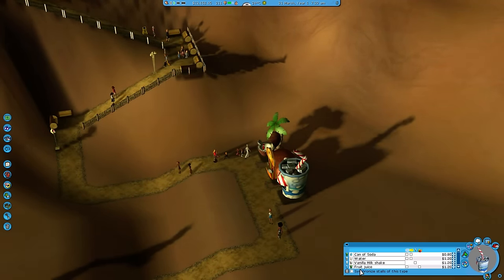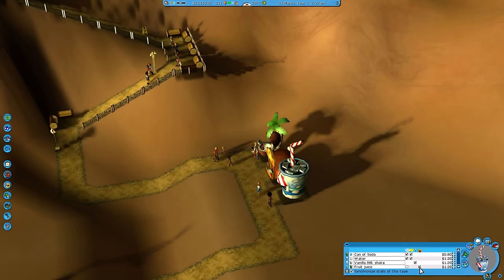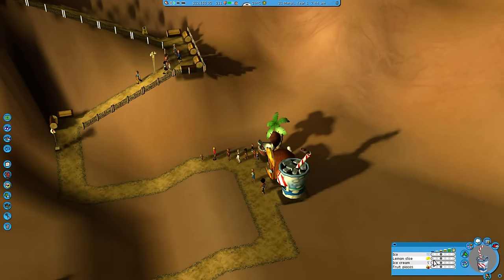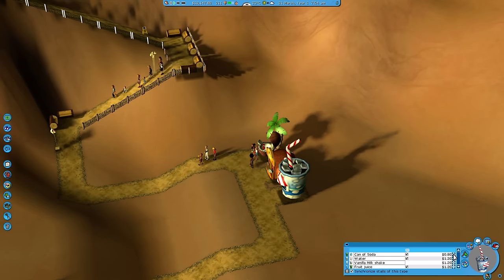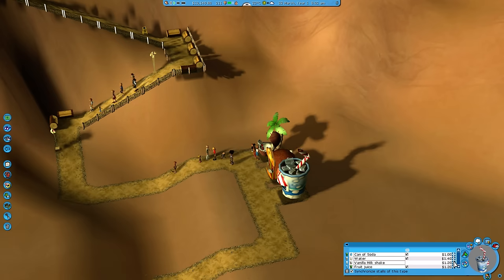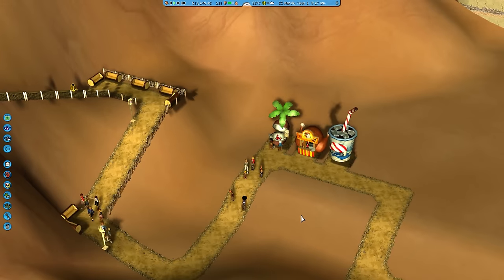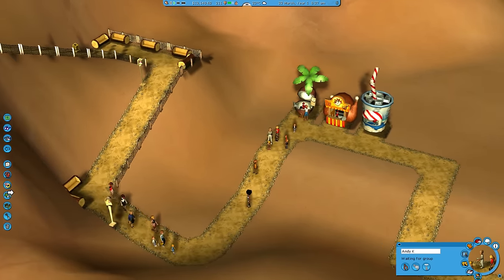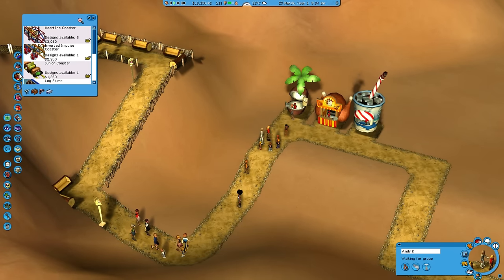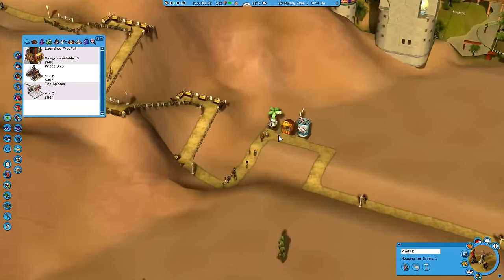Still not synchronizing with anything - the other booths seem like they don't have much stuff in them, which is odd. As usual, lots of ice, customer choice, and ramp this up by 20 cents each. Just a good starting point. They're just standing around waiting. Probably having a first ride here wouldn't be a bad idea.